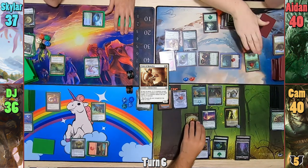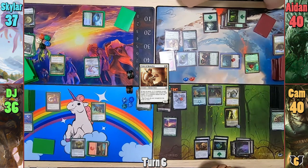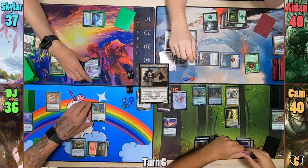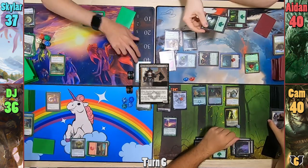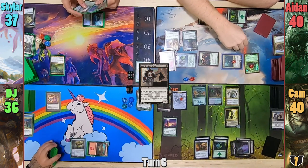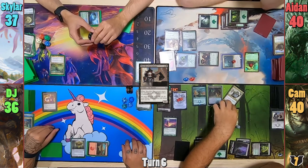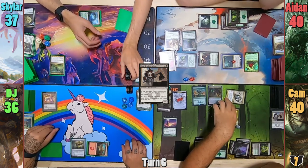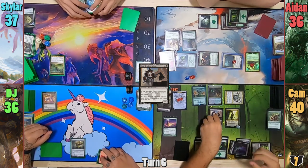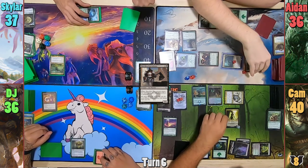Cam gains another Eldrazi token and sacrifices it, gaining another experience counter. He uses the colorless to help pay for a Merciless Executioner, and this has everyone sacrifice a creature — Aiden makes a Saproling with Gave, and Cam lets the Executioner go to the bin, gaining another experience counter. He also upticks Vraska and heads to combat, hitting Aiden for four and giving Skullbriar yet another counter. On his endstep, he brings back the Executioner, gaining another counter, and Aiden is forced to sacrifice Rayhan, putting the counters onto Gave.